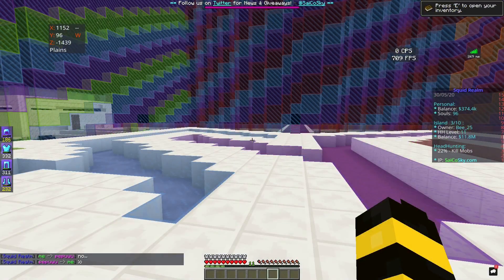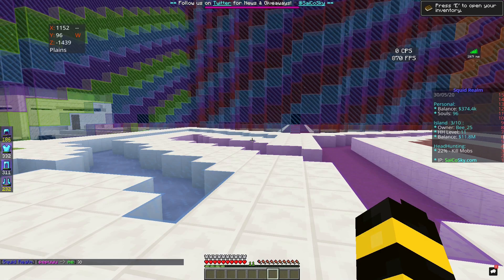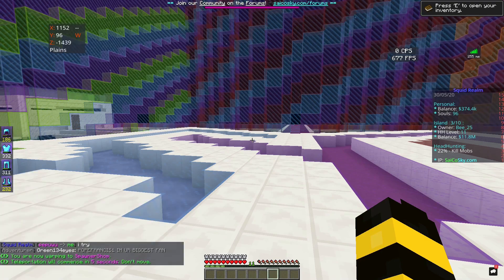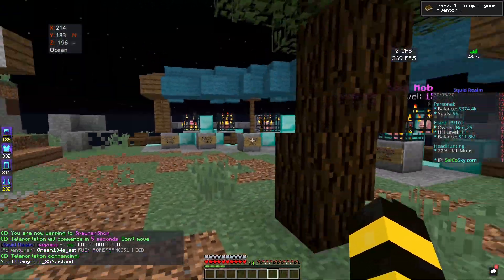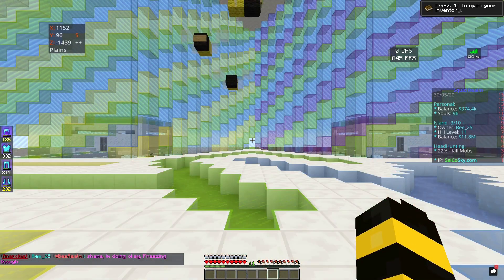The first thing we're going to talk about is how to get the spawners. The easiest way is typing in /spawner shop, and this will take you straight to the spawner shop where you can see spawners all around.